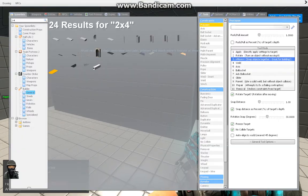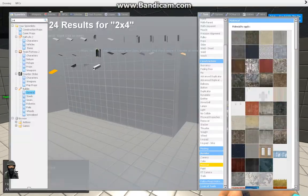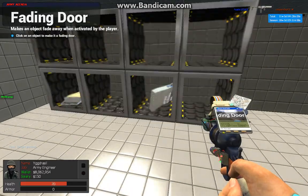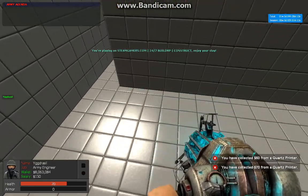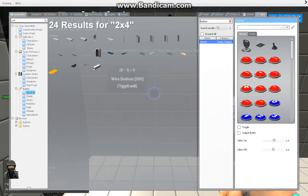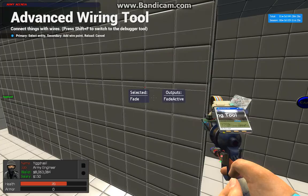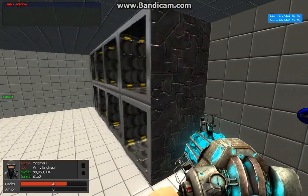Now you have a nice hidden proof of finish. You can access them anytime you want. You can also put up a button so you can open it. Put it on the wire tab, just search for a button, and then you can use the wire. Click on the fading door, click on the button, and there we go.